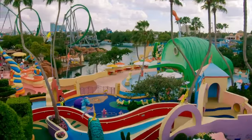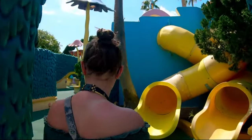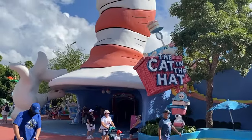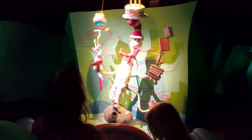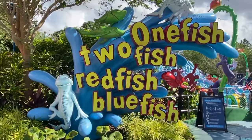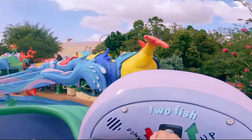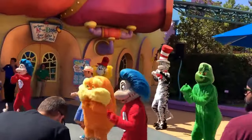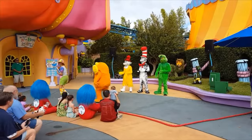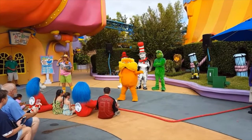First up is If I Ran the Zoo, an interactive playground inspired by Gerald McGrew's unusual zoo. Younger visitors will be able to enjoy discovering all the strange and wonderful animals alongside all the slides, caves and wet play area. Next is the flagship attraction of this island, The Cat in the Hat — a fun dark ride bringing to life the story of the popular book through a mixture of large sets, screens and audio animatronics. Right next to The Cat in the Hat is the spinning attraction One Fish, Two Fish, Red Fish, Blue Fish, based on the book of the same name, where you will be able to control your own fish as you try to avoid the water sprays by listening carefully to the onboard riddle. Throughout the day you'll be able to enjoy the musical show Oh The Stories You'll Hear, featuring all your favourite Dr. Seuss characters like The Grinch, The Lorax, Cat in the Hat and Sam I Am, as a storyteller reads one of the popular books while the characters reenact the stories.